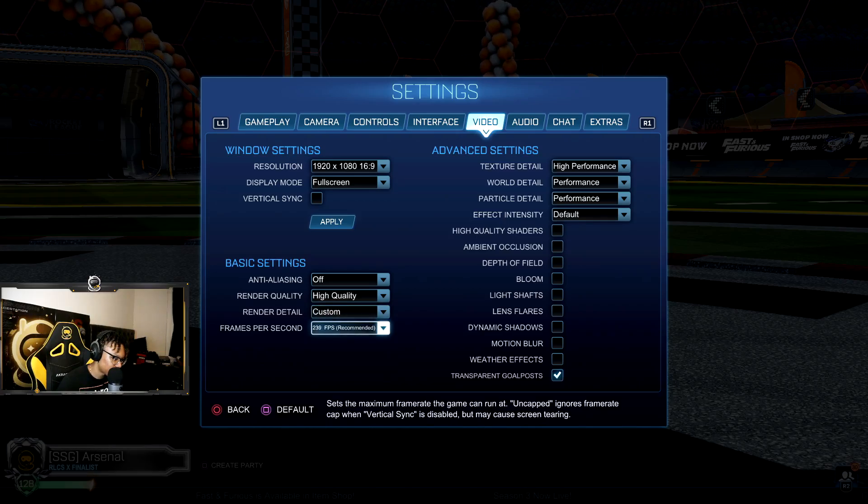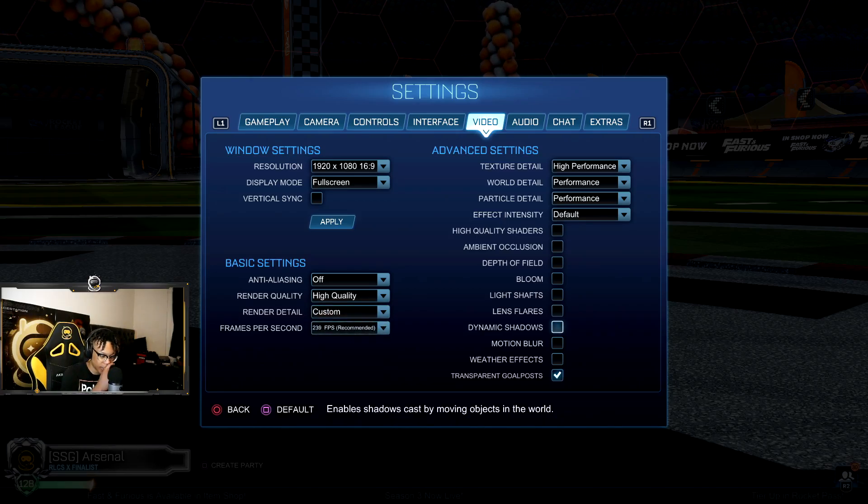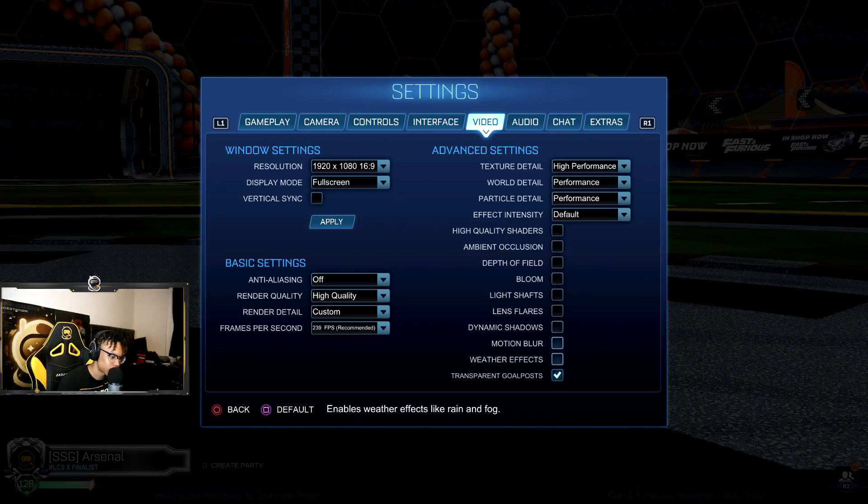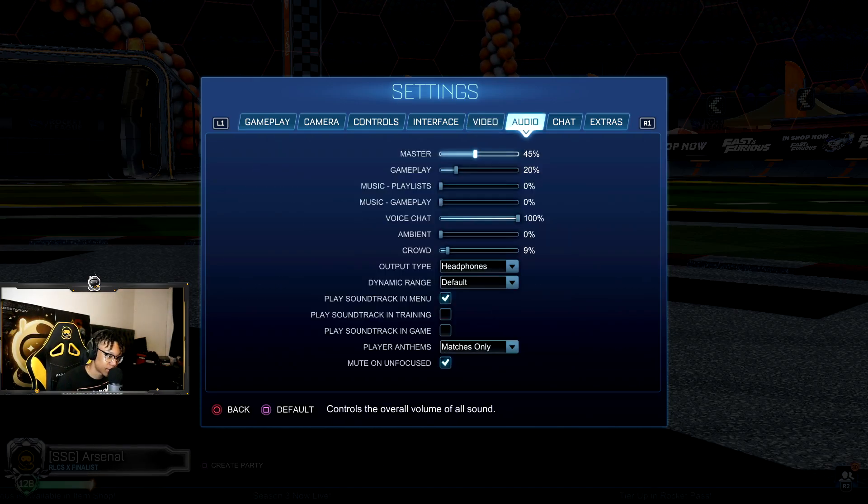I just use the recommended FPS — I have a 240hz monitor so no need to go higher. I'll leave high quality shaders off since it may reduce performance — whatever floats your boat. Transparent goal posts — you need to have this on, this is a must. Back in the day if you were inside the goal you could not see anything, you had to just pre-jump and pray. That was a great change to the game.